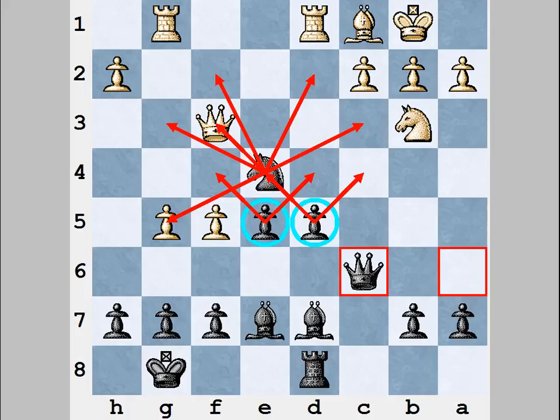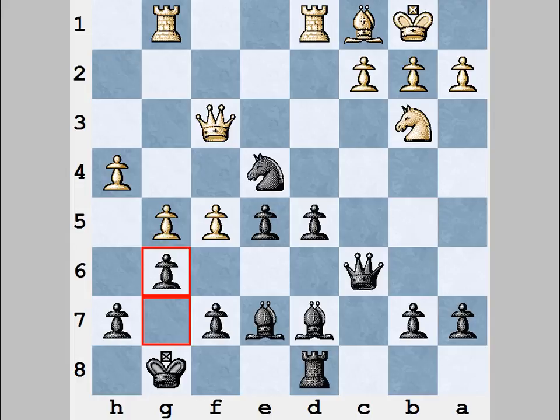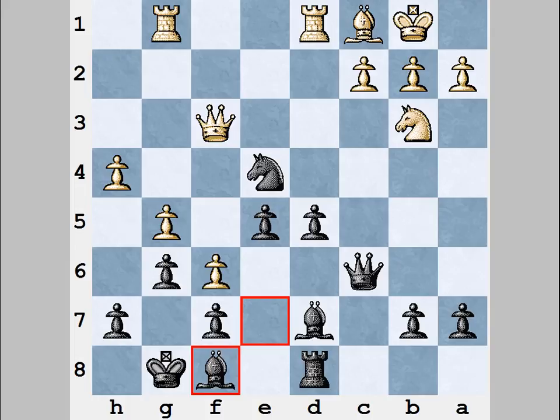White played h4, trying to attack anyway, and Black replied g6. Usually it's very dangerous to move pawns when your opponent is attacking you, but in this position the Black center is so strong that Black can even make this move. The idea of g6 is to place the bishop on f5, which will help Black in his counterattack against the White king. White played f6, bishop f8. Even if White plays h5 and takes on g6, Black will recapture with the f-pawn and it will still be very difficult for White to create any real threats. Black can always play Bf5, closing the f-file, and everything is well protected.